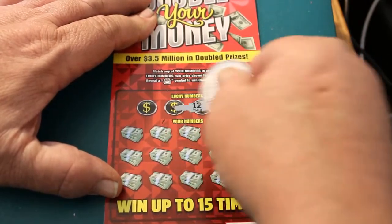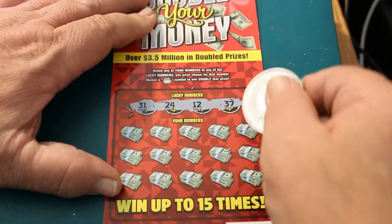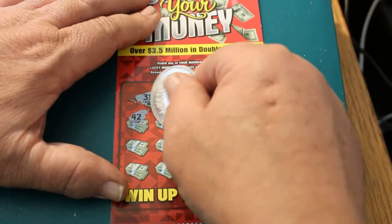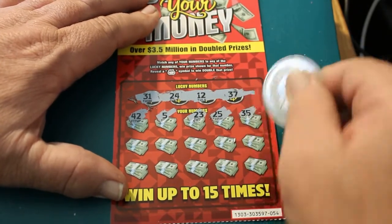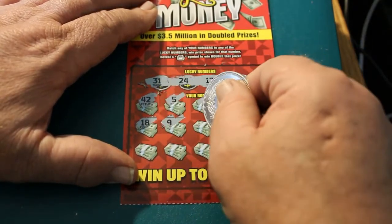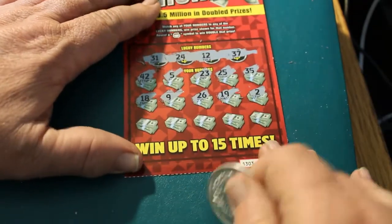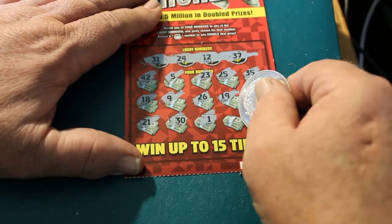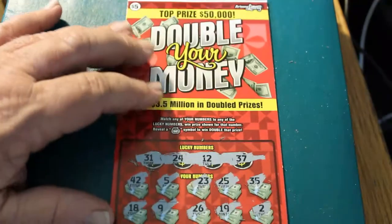All right, last ticket, 054. The winning numbers are 31, 24, 12, and 37. Numbers revealed: 42, 5, 23, 25, 35, 25, 18, 9, 26, 19, 2, 21, 30, 1, 3, and 38. Well, that's the way it goes.